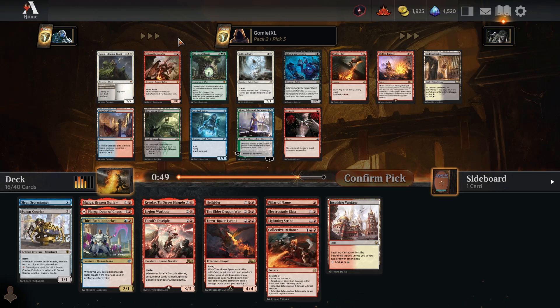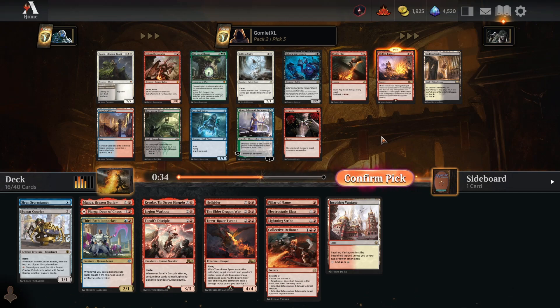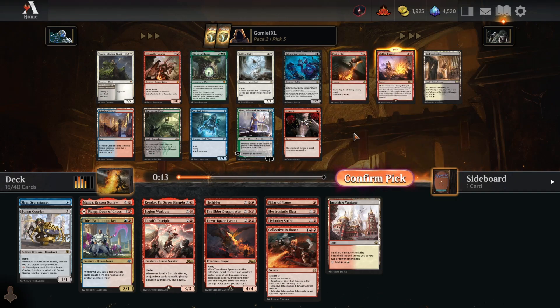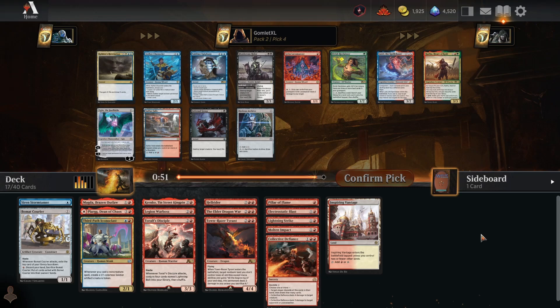Hellrider is pretty awesome — basically a 4-mana 4/3 haste that does 4 damage to your opponent by attacking with itself, and with other creatures you're dealing tons of additional damage. Shivan Devastator is super flexible — anywhere on the curve you slam it down and get a bunch of damage in. We probably take the excellent cheap burn first since we only have 4 non-creatures right now. Molten Impact is fantastic — if you shoot a small creature, your next burn spell deals the excess damage to something else. Alchemy burn spells are just broken, so take those over regular burn.